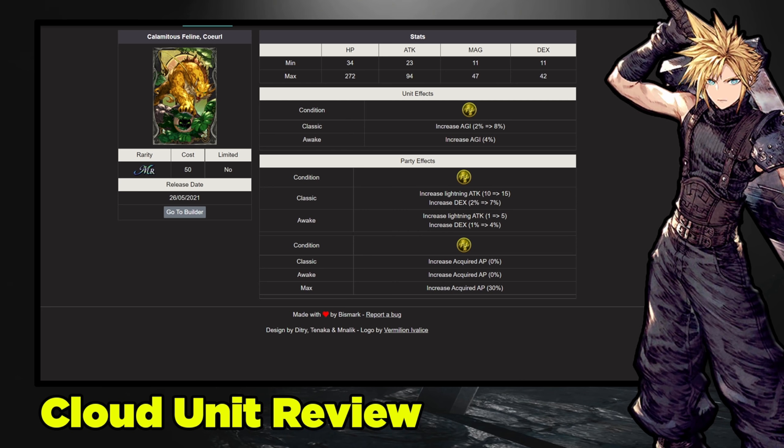Next up, the MR vision card Coral the Lightning Kitty. The stat line isn't as good since it's MR: 272 HP, 94 attack. But the dexterity plus 42 is nice — it will help Cloud's damage and crit rate. Unit effect: agility up 12, which is good if you're missing agility from gear. Party effect: lightning attack up 20, which is good for both missile and slash Cloud versions. Dexterity again is nice, and acquired AP up 30% for lightning units. Who doesn't want more AP? This is a very good vision card to have on Cloud or in any group with him.